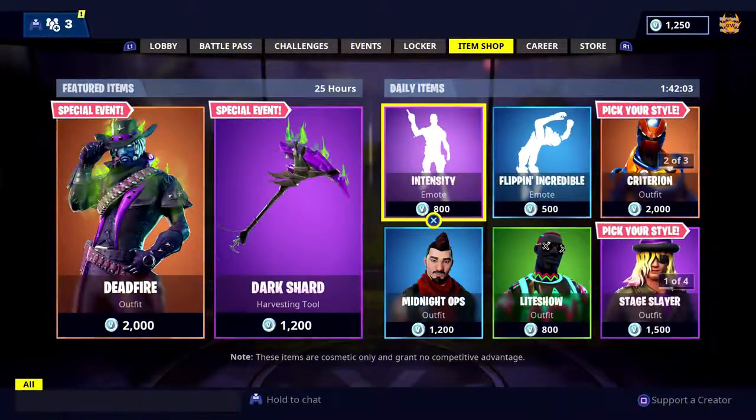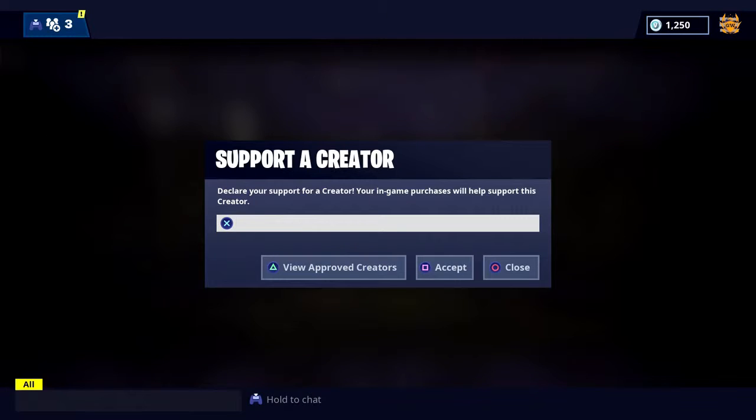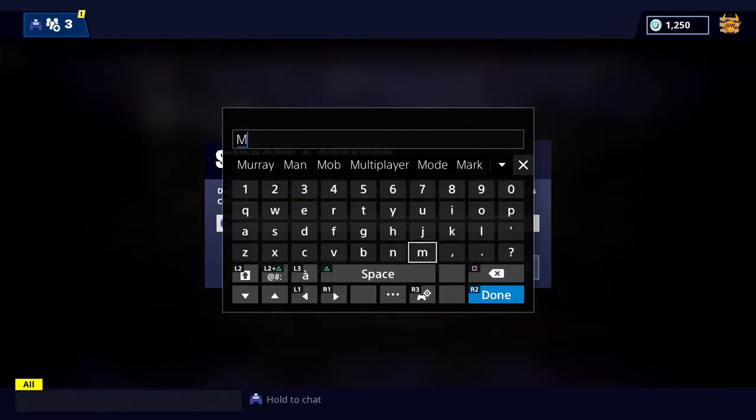If you'd like to support me on the Fortnite Support-a-Creator function, head over to the item shop, hit Support-a-Creator, and then type in Murray — that's M-U and three R's, four A's, and a Y.